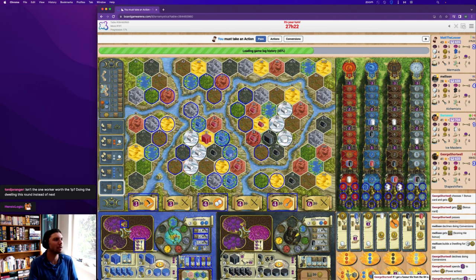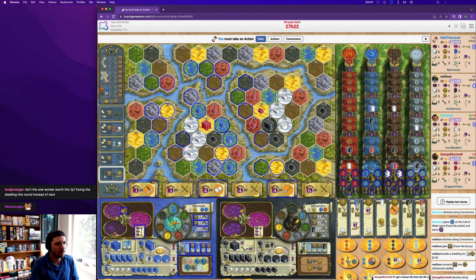Game number three is on Fjords with fire and ice factions. We've got sanctuary-stronghold distance scoring. This is my other game where I ended up on Mermaids — the one where I intended to take fire one and actually did. I'm playing against Melison's Alchemist, Barnawal's Ice Maidens, and George's Shapeshifter. We've had a lot of super interesting stuff happen in this game, some of it not so good for me admittedly.